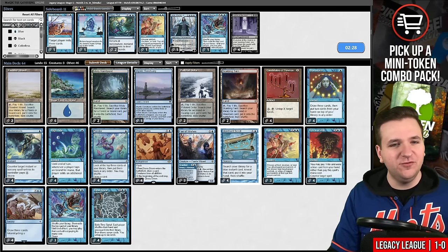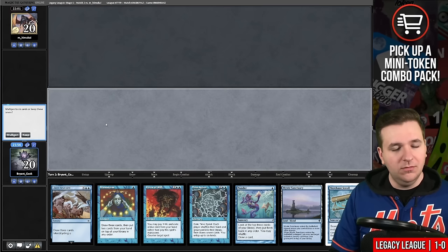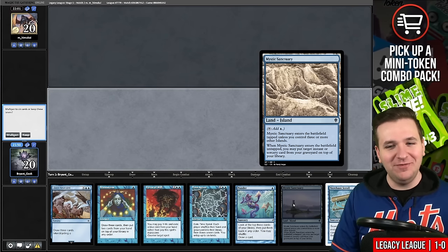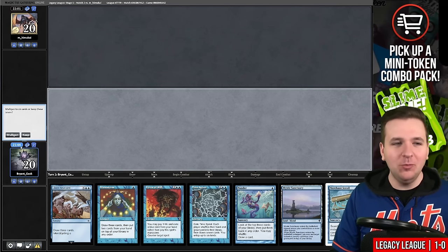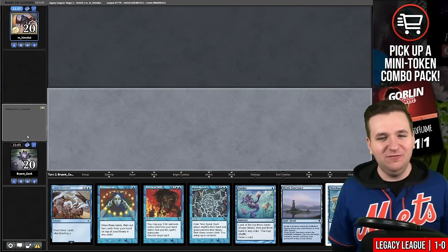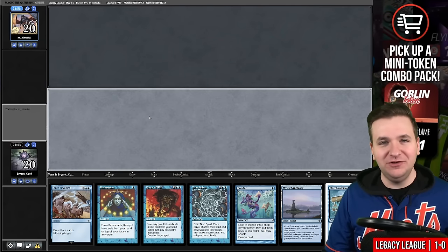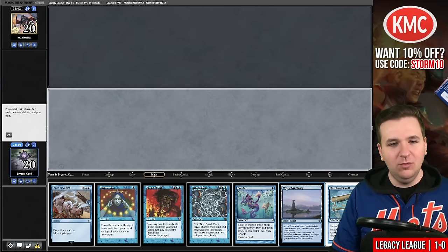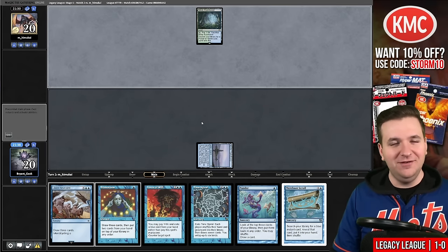We'll bring in Flusterstorms and board out the Dress Downs. I trash-talked Wasteland and now we've opened a hand where I lose to it. I'm going to keep it — I think this hand is good assuming I don't get Wastelanded, and there's a real possibility our opponent just sided out Wasteland. That is something that happens in Legacy. We'll play Mystic Sanctuary and pass. Not Wasteland — I approve. We drew the land anyway. Had it the whole time.